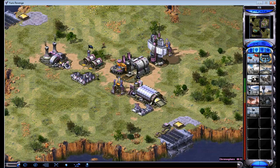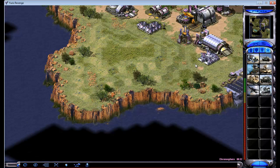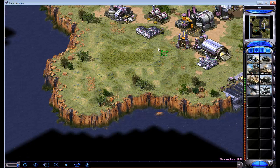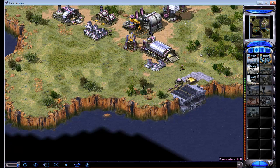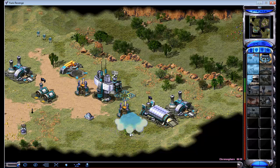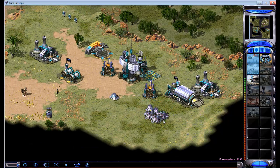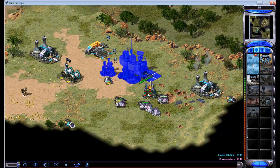You might want to put some extra defenses here. I noticed he's not going navy, so there's no real reason to protect against it. Our Chronosphere is ready. We're going to chrono and kill everything he has here — right on top of his tanks. Boom. Easy peasy. Everything he has is done.